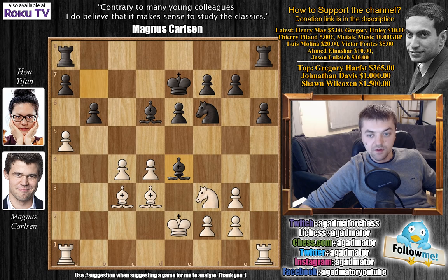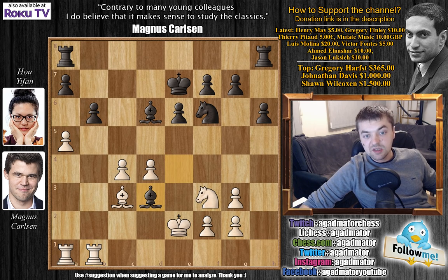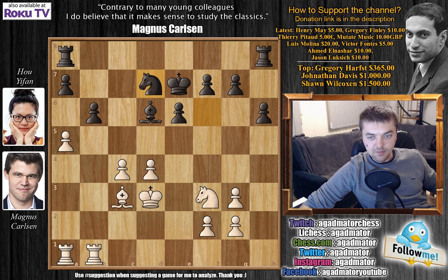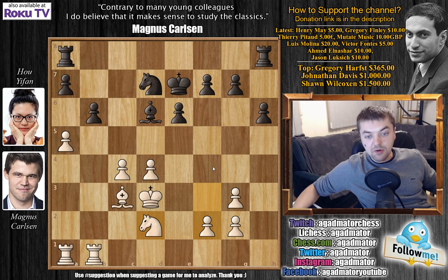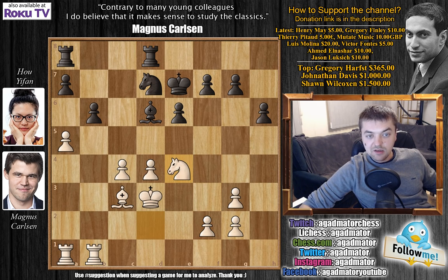Rook H to B1 by Carlsen, of course preparing to capture and then recapture with the other Rook. We have Bishop captures on D3 with check, King captures, and Knight to D7. Here Knight to D2 by Carlsen, preparing to push this pawn to F4. This will seriously limit the activity of this Bishop on D6. We have Rook H to D8, and Knight to E4 now. Bishop to C7, and Bishop to B4 check.